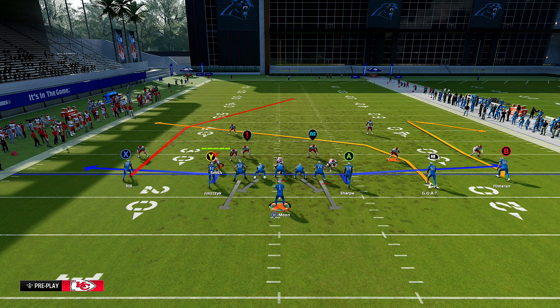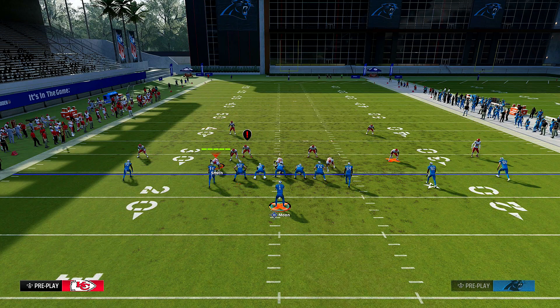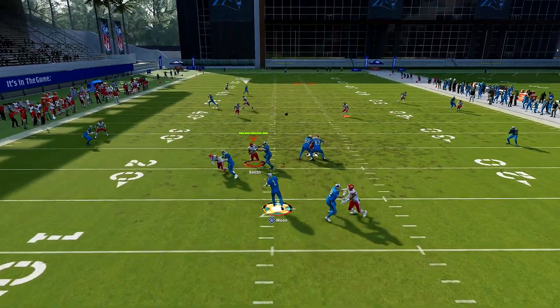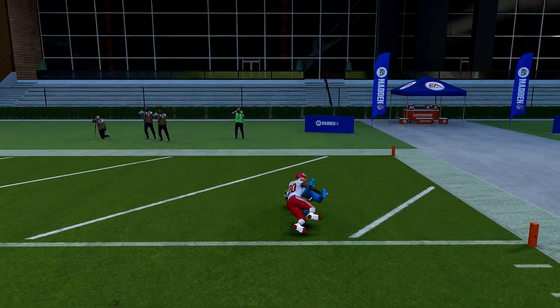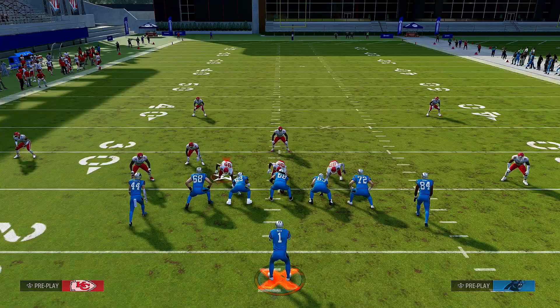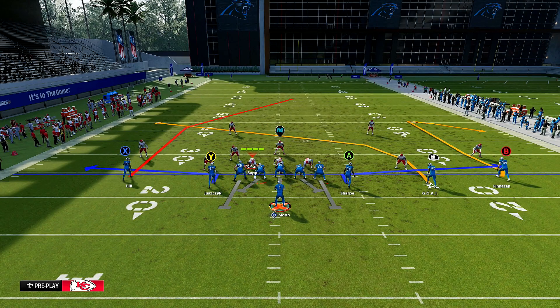My corners have universal coverage as their X factor, so my defense is primed — they're ready to cook. You can leave the check-and-release there for your Y and A route, but you can't block them manually; they just check and go. We snap the ball and Tyreek Hill is over here by himself. So you see how it looks in a clean state. But it's going to be harder if someone's running DB fire, because you can't really wait for that post route to develop. If they're running any other variant of cover two, you could probably use this.